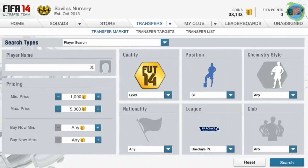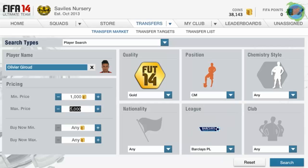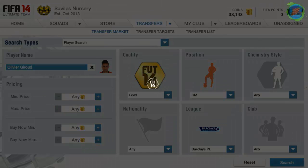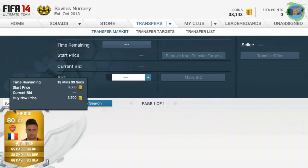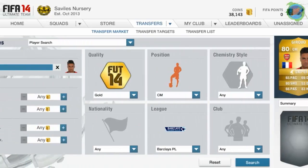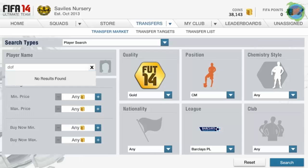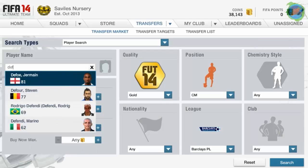First I'll look at Giroud, and filter by center mid. Now you just want to look at how many are on the market. There's one Giroud on the market, so I could buy him and put his price up, but since there's only one on the market you can't really trust it that much. You want to find a player with a couple on the market.